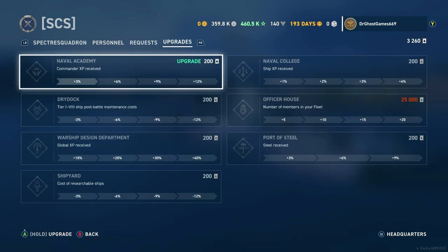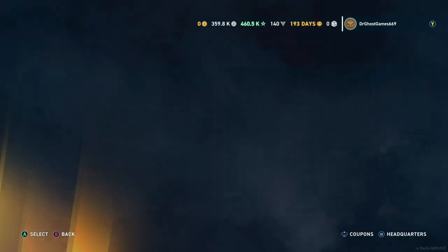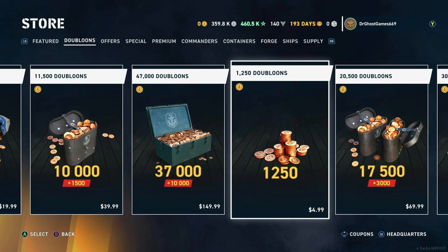Requests and upgrades, okay. Now the most important thing — if you guys are just going to create your own fleet, it's going to cost you 1,250 doubloons. If you guys are wondering where to get doubloons from, you've got to come over to the store and pick up this $5 pack for 1,250 doubloons and you can buy yourself a fleet.